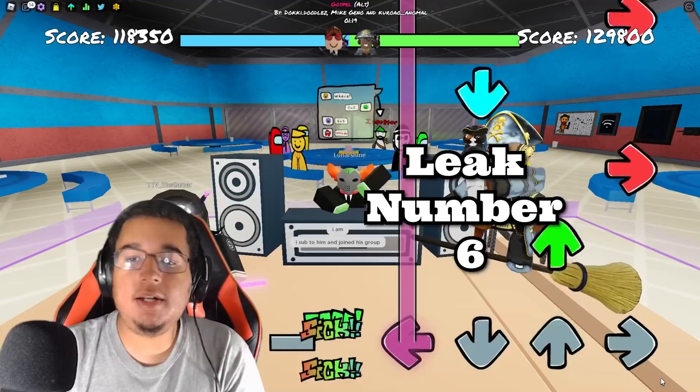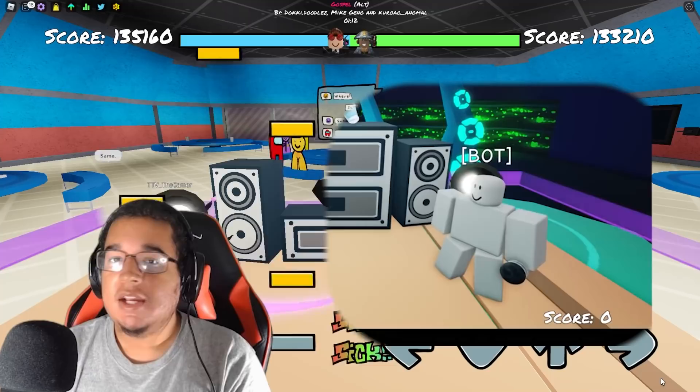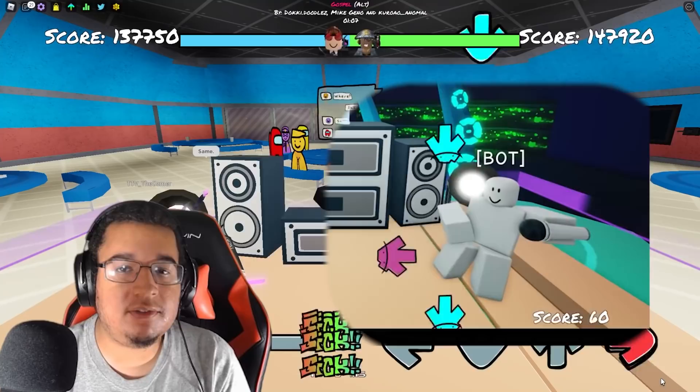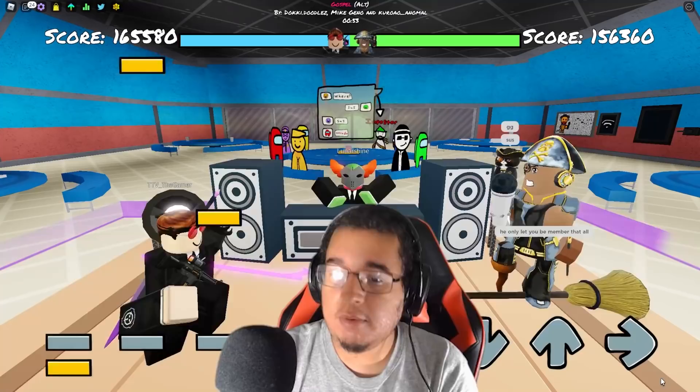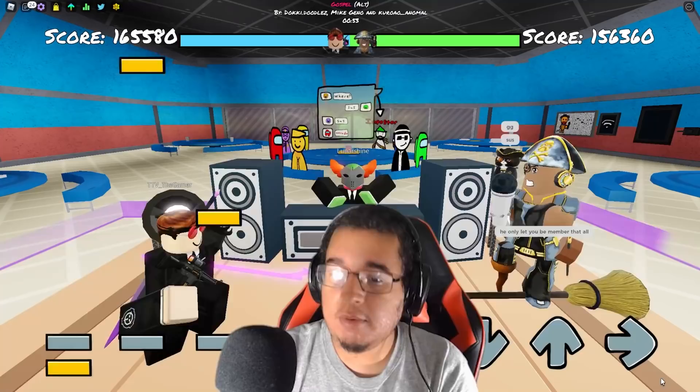At number 6, they did show us a bot once again on the right side of the screen. We did see this in the last leak, but they didn't add it into the update yet because they still have a lot of glitches and bugs to fix. Maybe the bot will be able to come into the game at some point in the future, but we'll have to give the developers time to fix those issues — that would be really cool.